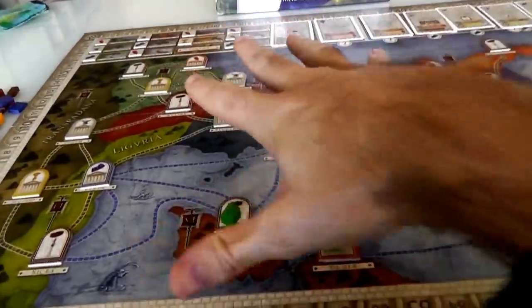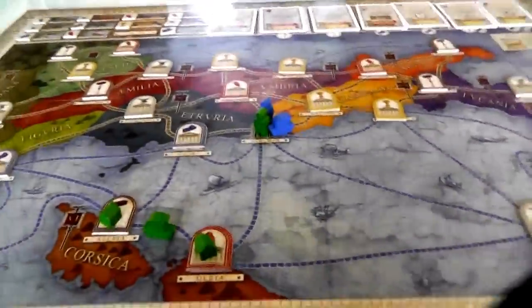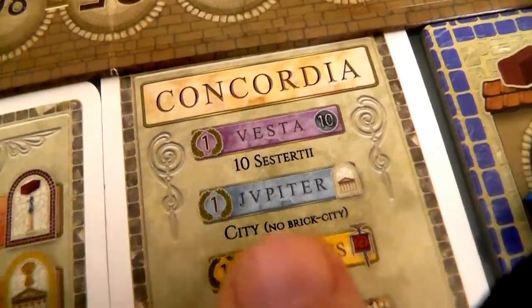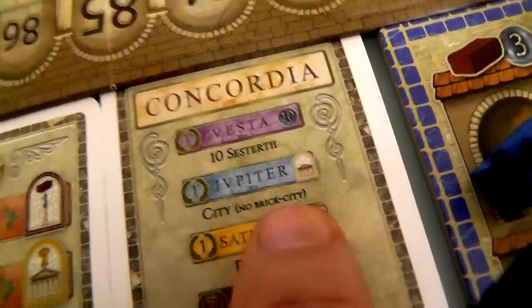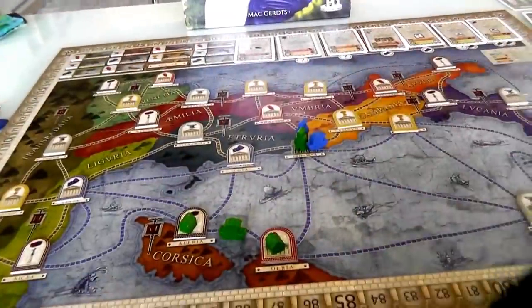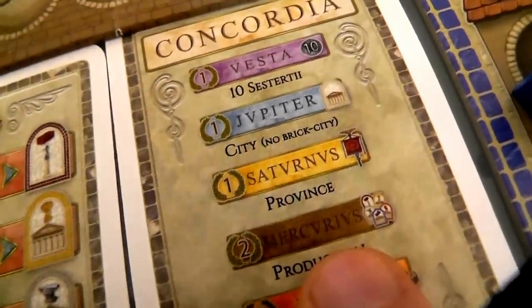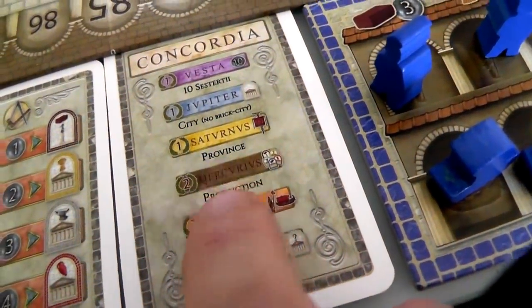For endgame scoring: every ten bucks at the end of the game scores one point. Every non-brick city you've built in scores one point — bricks are the cheapest and don't apply towards the Jupiter bonus. Every province you have a foothold in scores one point, and there are 12 provinces, so you could get up to 12 points from Saturn. For Mercurius — production — for every type of good you can produce you get two points. Right now I can produce wine and bricks, so that's four points for the Mercurius god of production.